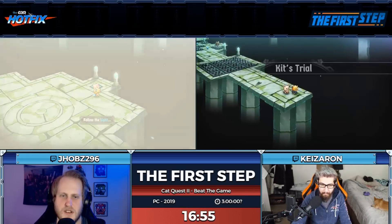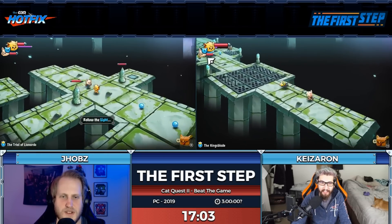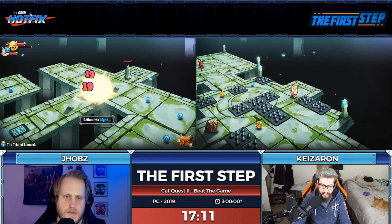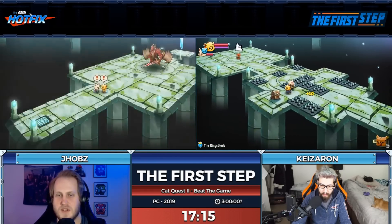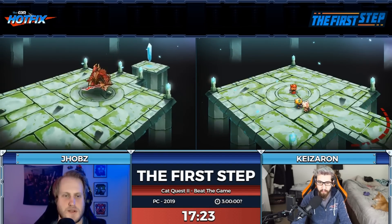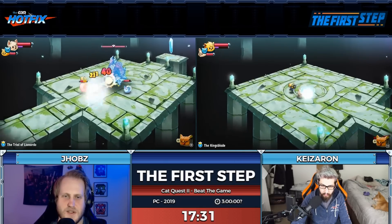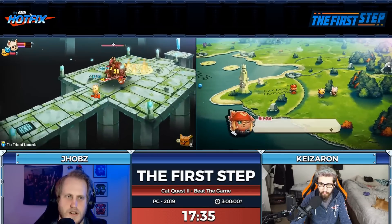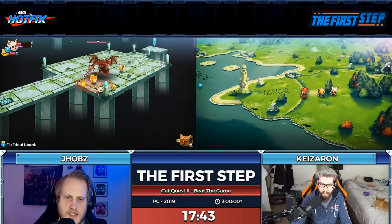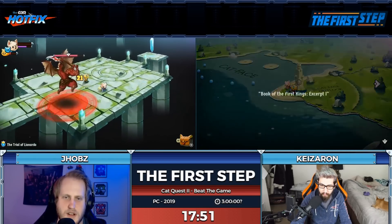This time I'm going to not tank quite as much. When you swap characters rather than switching to where that character is, it actually pulls the other character to you — which is a little annoying because sometimes I wanted to use it to dodge but you can't. I got Lionardo's key. Oh no, I'm already low on health — but now I only have one enemy to dodge so this should be easier.